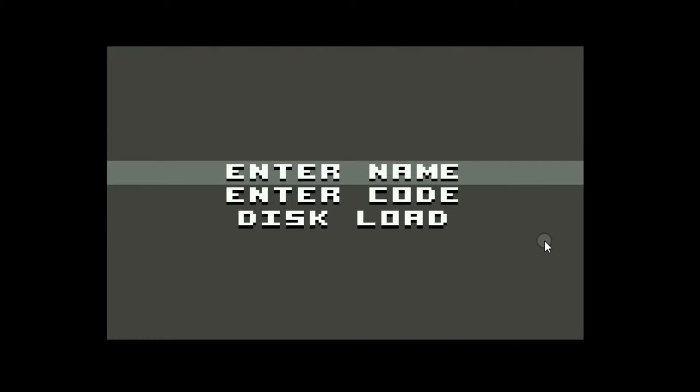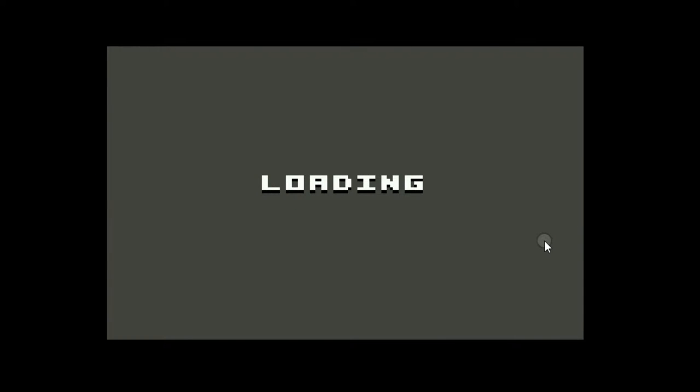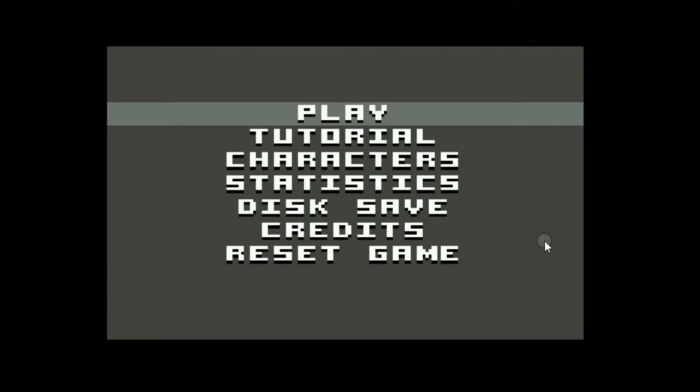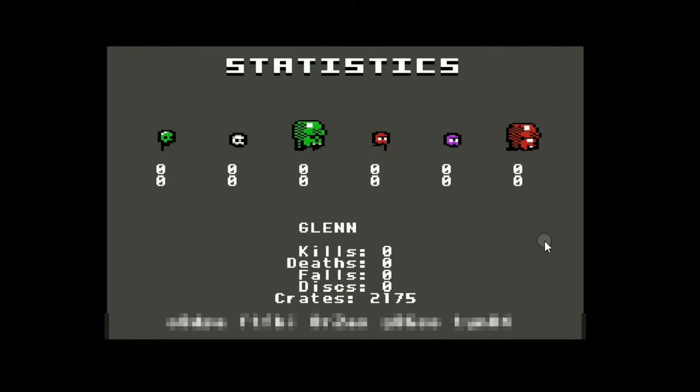When you first start Super Breadbox, you have to enter your name, enter a code which I've written down, or do a disk load. I'm going to do the disk load since I just saved it. I'll demonstrate what happens in Vice when you do the disk load and the disk save. Then I'll go to the statistics — and look, everything's gone except for my codes and my crates, 2175, which is kind of a bummer. To me, the whole point of having a save button would be to save all the statistics.